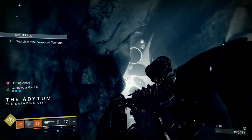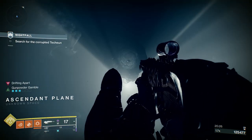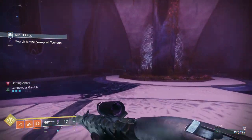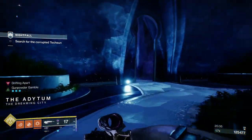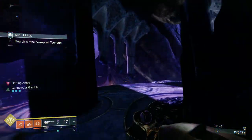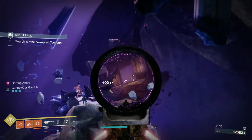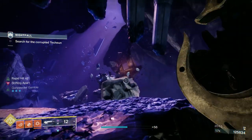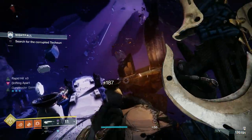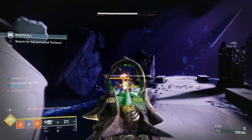The only issue I've got with Gunpowder Gamble from a personal perspective is that it's one of the aspects — and to get it you lose some Fragment Slots. To get the good stuff, you've got to give some stuff up. You don't have to run Gunpowder Gamble — you can run the other one that gives faster reload. But I thought for the boss — and a lot of this run was geared towards the boss — the Gunpowder Gamble would help. The boss fight took me almost as long as it took me to get to the boss.